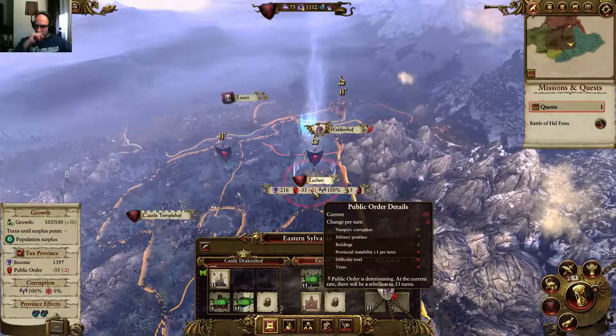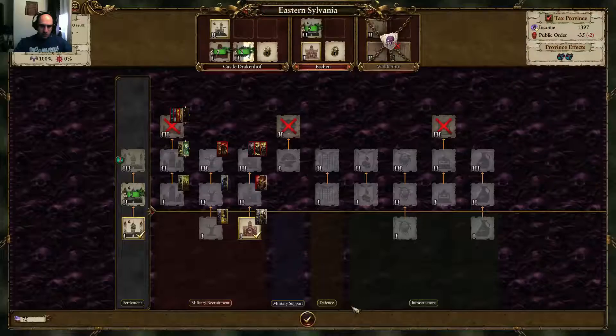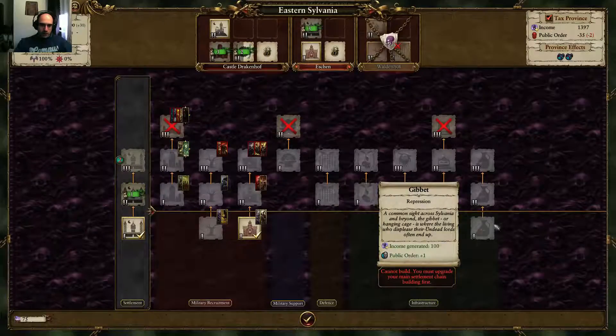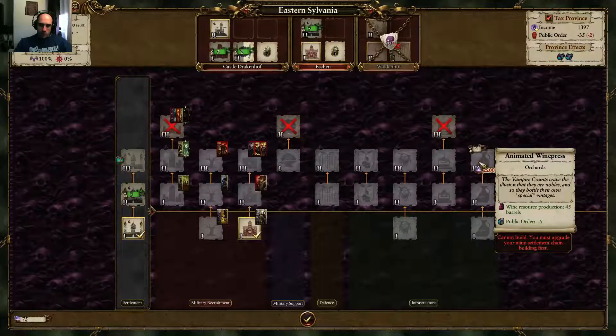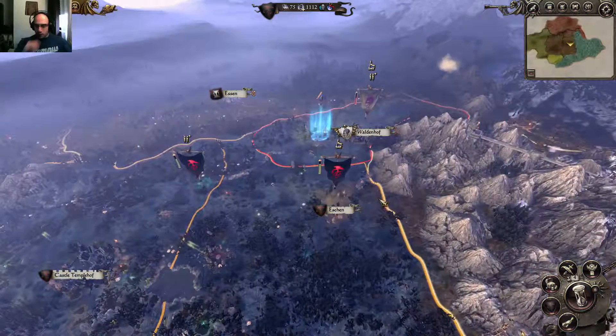So far Eshin is going well, and I needed the cemetery here. I also want the Tangled Vine patch - it is just mostly for the public order for now. Then I'll get the garrison, or maybe I can get it later on. Still produces some vine. End of the turn.